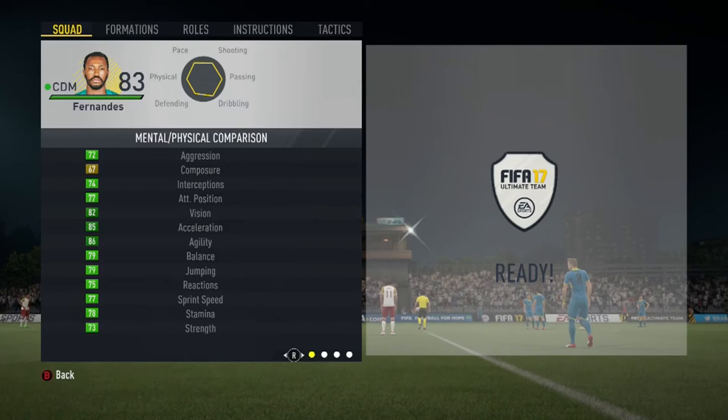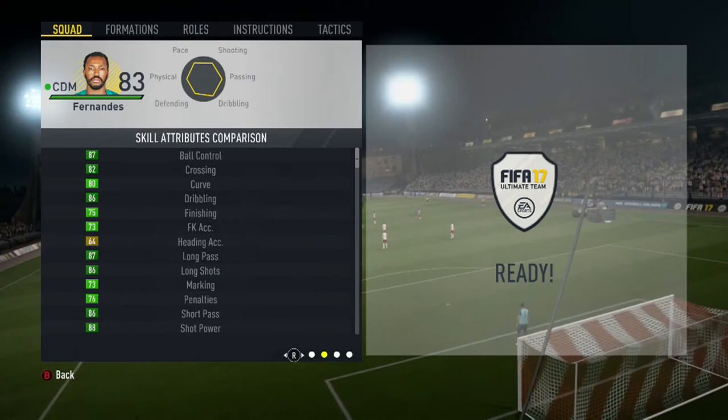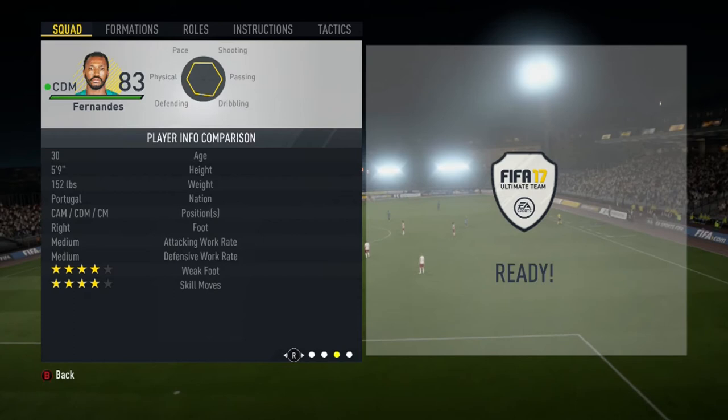87 Ball Control, 82 Crossing, 86 Dribbling, 75 Finishing, 87 Long Passing, 86 Long Shots, 86 Short Passing, 88 Shot Power, 74 Standing Tackle, 75 Sliding Tackle. 4-star skills, 4-star weak foot, 5 foot 9, Medium/Medium Work Rates.